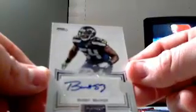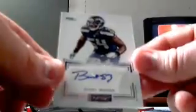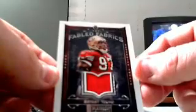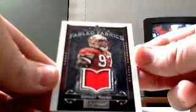Five out of five for the Rams — nice low-numbered auto. Next up — Bobby Wagner rookie auto number two for the Seahawks, out of 140. I do think the first one was out of 49, so at least they're different cards. Next up, Fabled Fabrics with a seam down the middle — Bryant Young for the 49ers, out of 99.